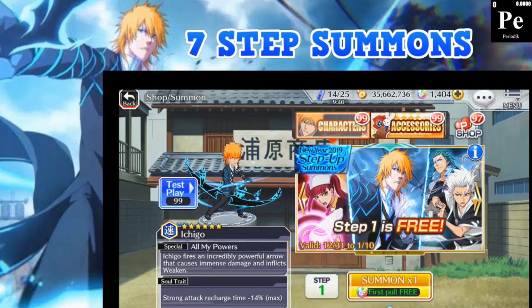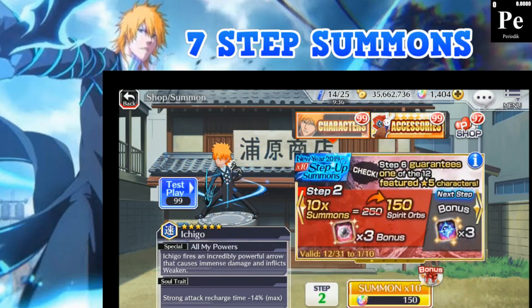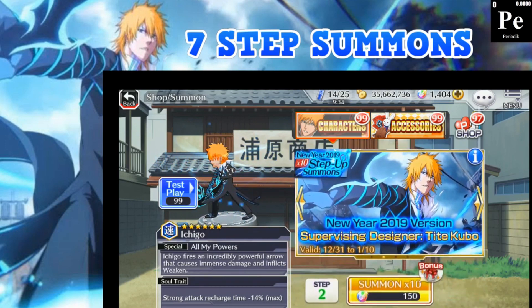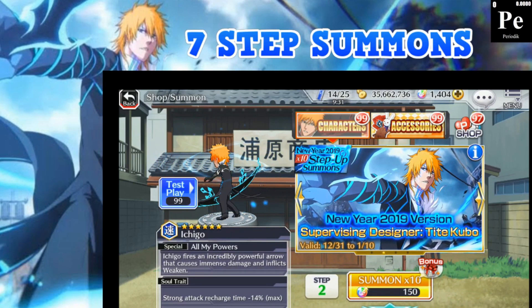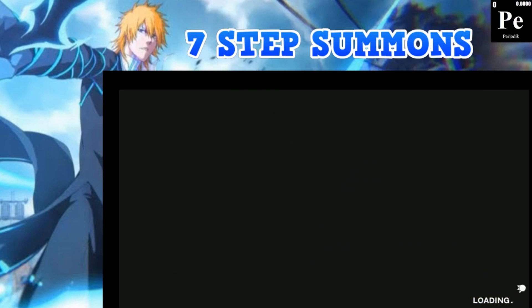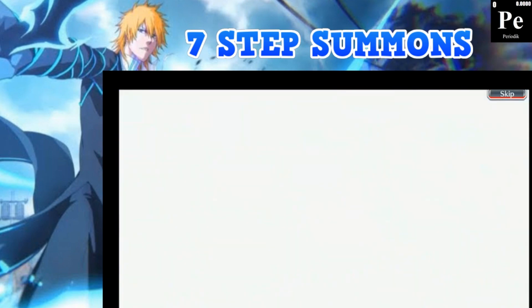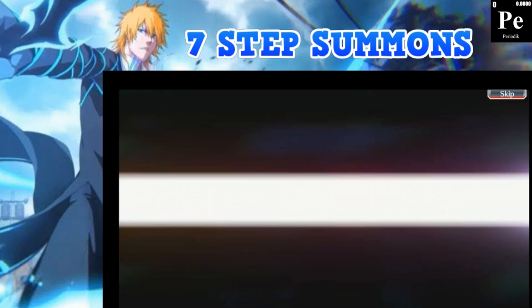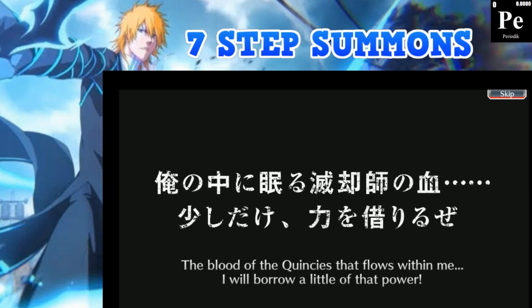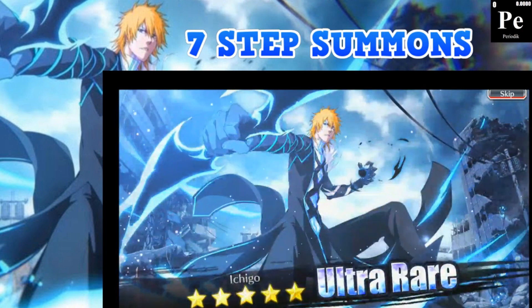Let's jump back into it. Step two is only 150 orbs, nice. Then 250, 250, and all the rest are 250. Let's do step two — come on, rainbow! Five-star! That's him! That's Ichigo, baby! Got him right on the second step!